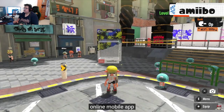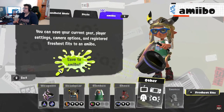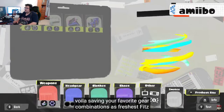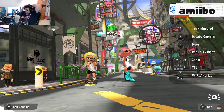Scan Splatoon series Amiibo in Splatsville to save favorite gear combinations as fresh fits for easy outfit swapping, unlock emotes, get special gear, and even snap photos together with Amiibo characters. Splatoon 3 Amiibo are also incoming, with release scheduled for this holiday.